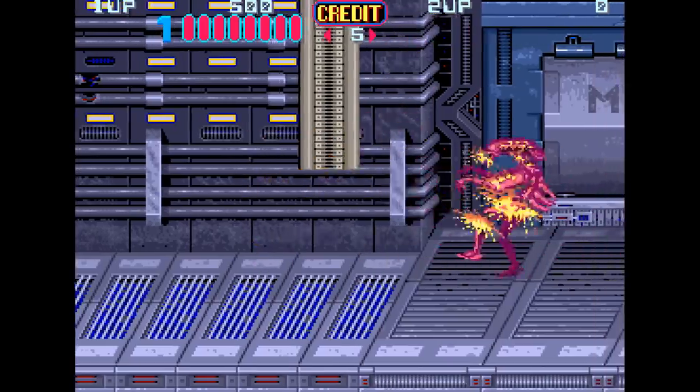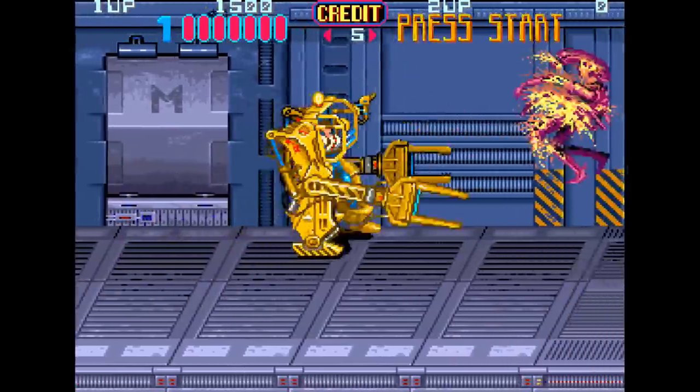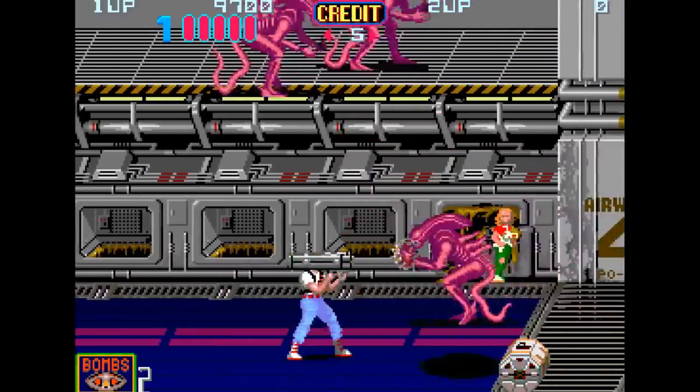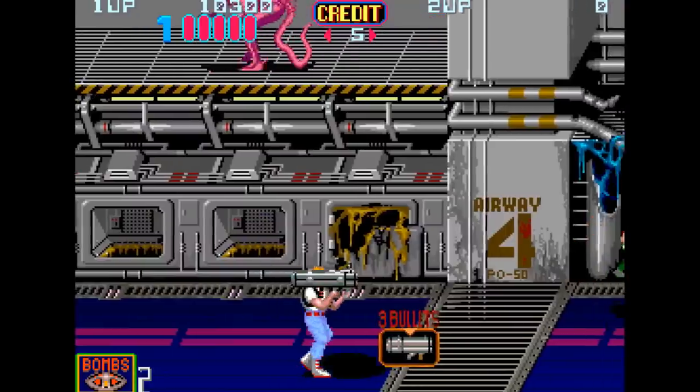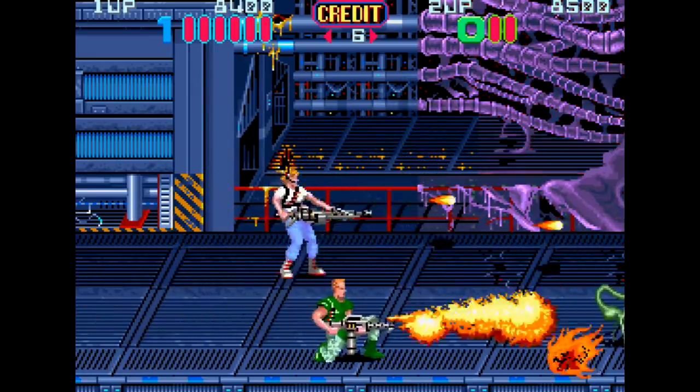You can also occasionally use the power loader here and there, which is badass, and of course you use it at the final boss fight against the mother alien. The weapon power-ups are also super fun to use — there's missiles, landmines, and of course a flamethrower, which is just the best. Torching all these aliens is just super satisfying.